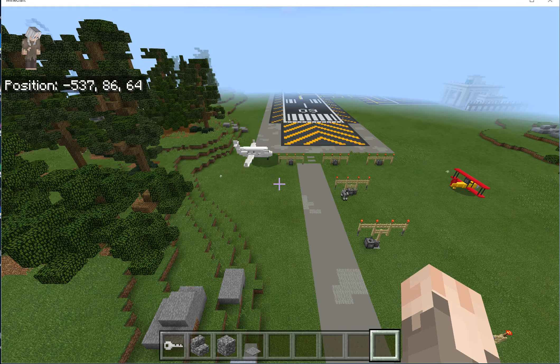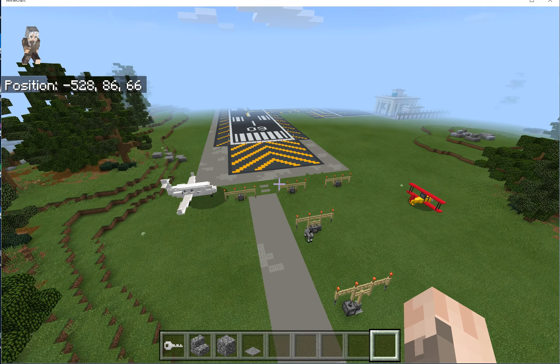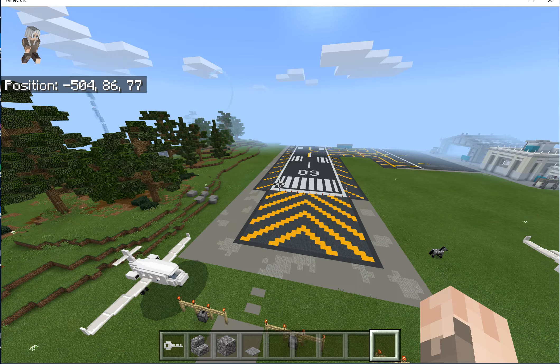This video is the Planes world from the Minecraft store on a Windows 10 computer, loaded onto my realm in creative mode. Right now I am flying around to see what there is to see in the world — not in a plane, but just looking at the world.